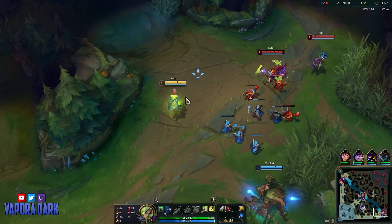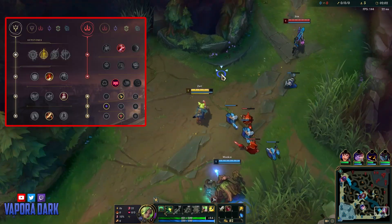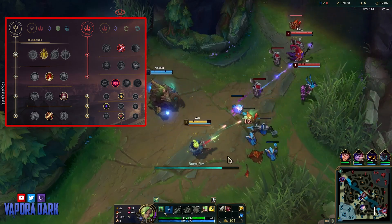Alright gamers, so as we get into the lane here, let me just run you through the build real quick. For runes, we're gonna be using Lethal Tempo, Triumph, Legend Bloodline, Cutdown, Taste of Blood, and Ingenious Hunter.